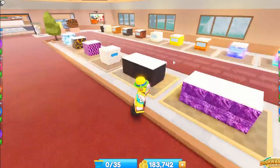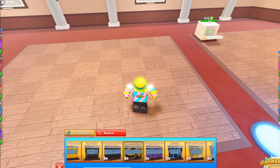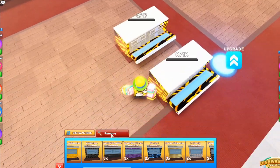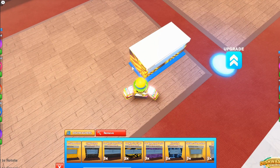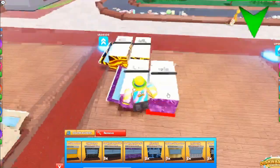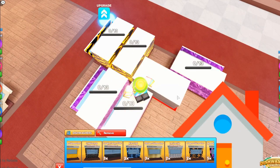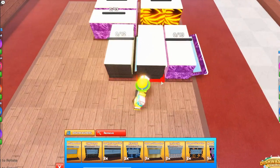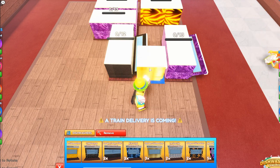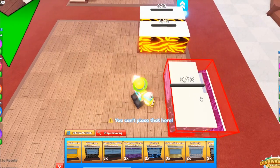When you start getting these double washers, you might realize you can't place them close together — if you place them facing one way you have to skip a row, which wastes a whole row. What you can do is remove them, rotate them, and then you can place them behind and beside each other so you waste no space at all and can completely fill up your whole plot. I recommend filling up your whole plot with the magma ones.